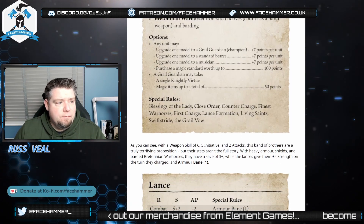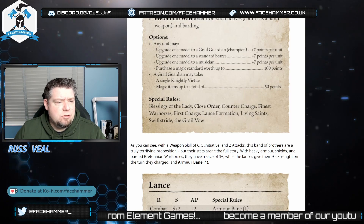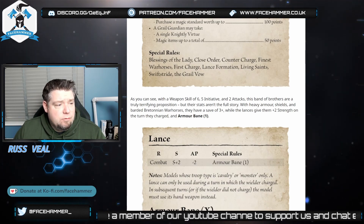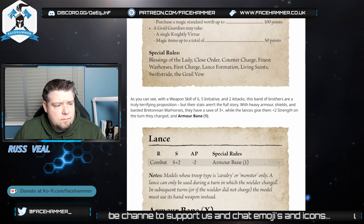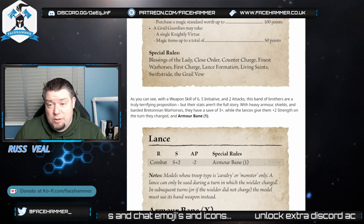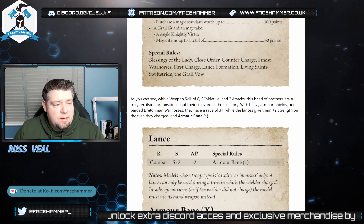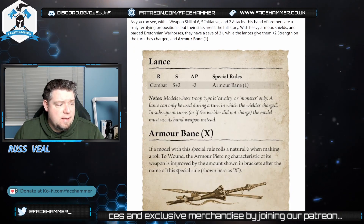They've got the Blessing of the Lady, Close Order which just means they're ranked up, Counter Charge, Finest War Horses, First Charge, Lance Formation, Living Saint, Swift Stride, and Grail Vow. Weapon Skill six — they're really good. With heavy armor, shields, and barding they have a 3+ armor save, which is actually one less than before. Previously heavy armor was 5+, shield gave 4+, mounted gave an extra save, and barding gave another, totaling a 2+ — so the mounting bonus seems reduced now.